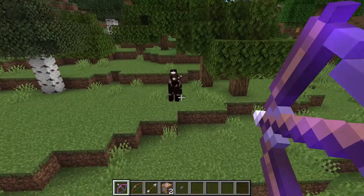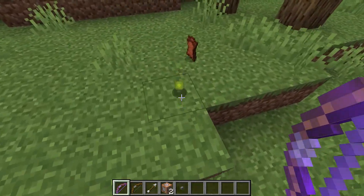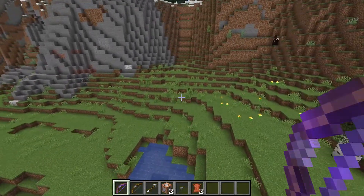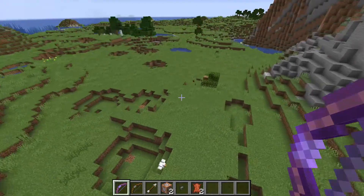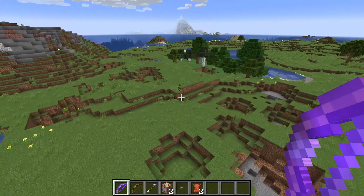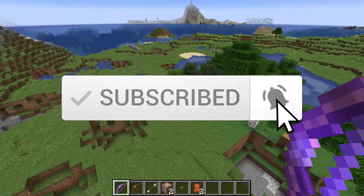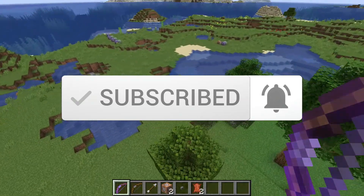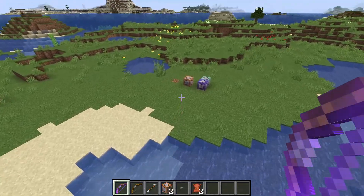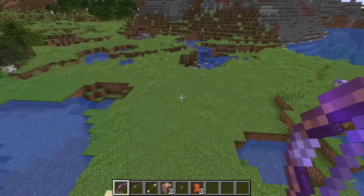If I fire an arrow at this horse right here you can see that it didn't do anything, because it didn't actually come in contact with the ground or a block. If you want to see more Minecraft content like this, be sure to subscribe to the channel. Now I'm going to show you how I actually built this system.